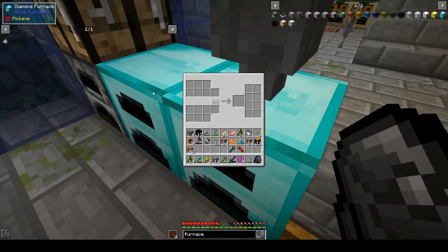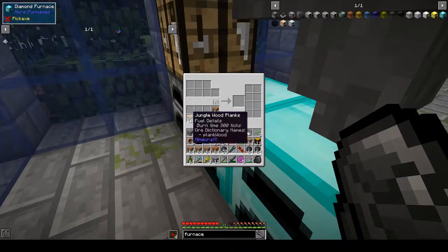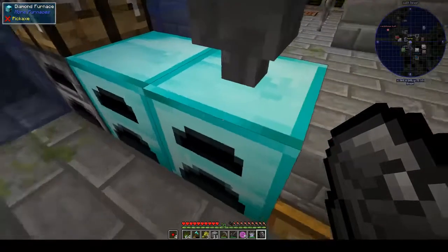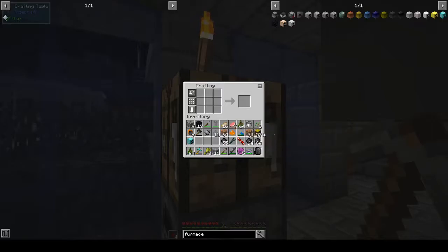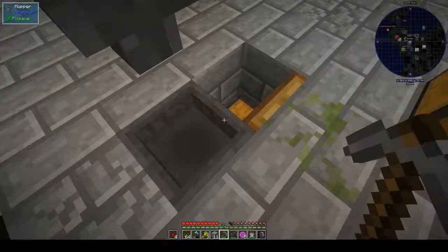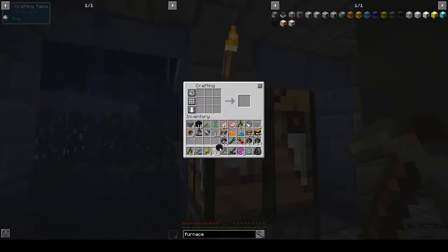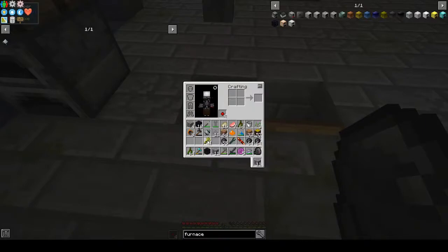I know that if you break it while there's fuel in it you'll lose the stuff and the fuel. Let's put the wood in here for now. I've got more wood in there. Obsidian furnace — for a minute I thought I'd lost it. I just had two diamonds — but there's nothing wrong with it, absolutely nothing. Obsidian furnace!